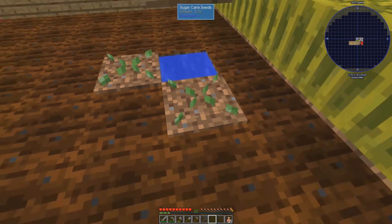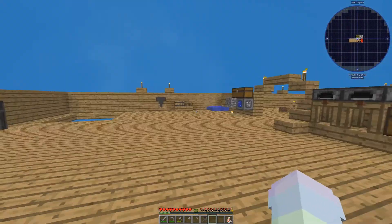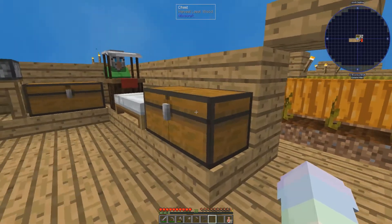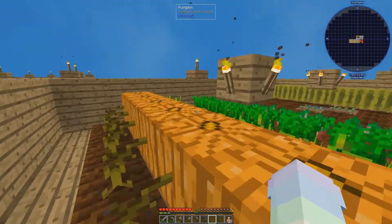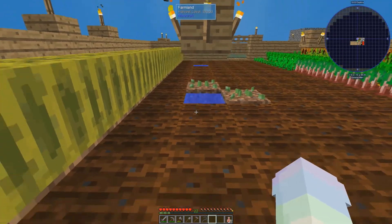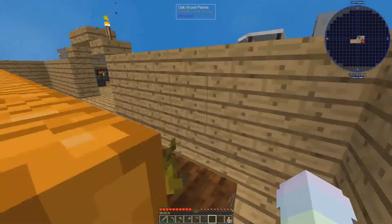Let's just go ahead and plant two of them. We'll have to make a separate farm for all of them — like a row of them — because they need to be next to each other. So maybe we can knock out a row here and make all of this water, so then all of this can be planted.